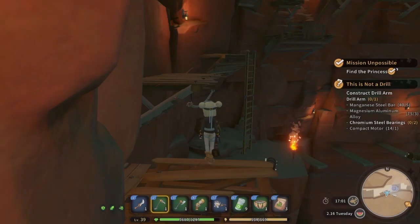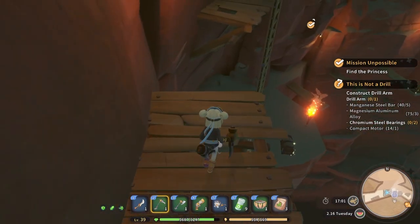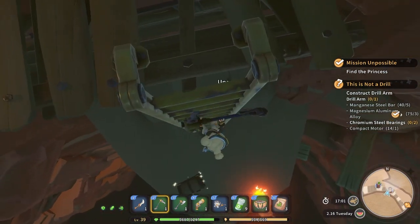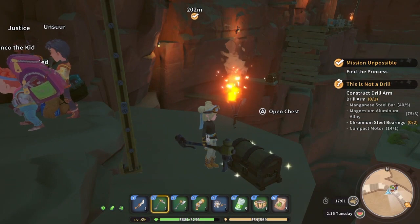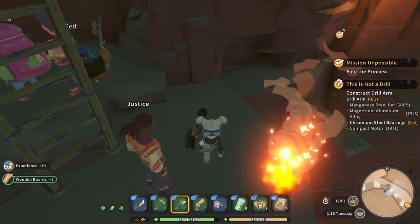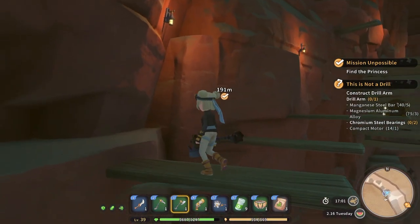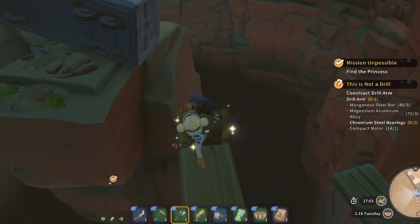It helps if I actually hit X. That was hilarious, not gonna lie. Oh I can jump over there to get another chest — I mean we have to try. Oh nope. I don't know how that actually happened but sure.